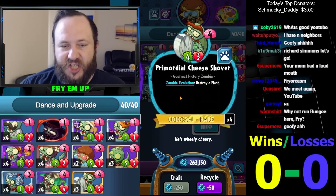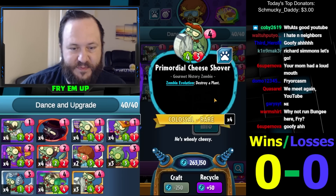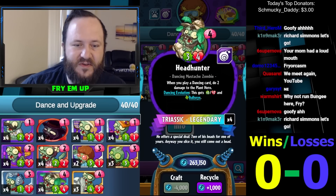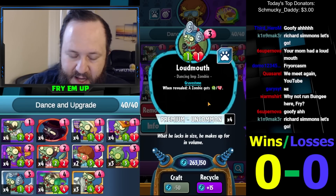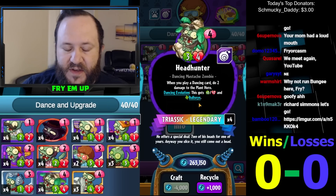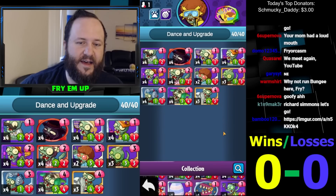Same thing with the cheese shover — it'll utilize that little card. Four-four-three, not great stats, but that little card will end up destroying one of their plans. The headhunter is also a card that utilizes your little cards. The little dancing zombie — the loudmouth — will be used to upgrade this. It has to be dancing evolution, so it has to be put onto a small dancing card. This will gain two-two, gain bullseye, and then it'll be doing two bullseye every single time you play any zombies subsequently.